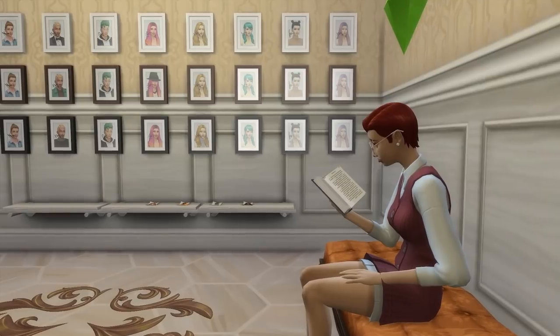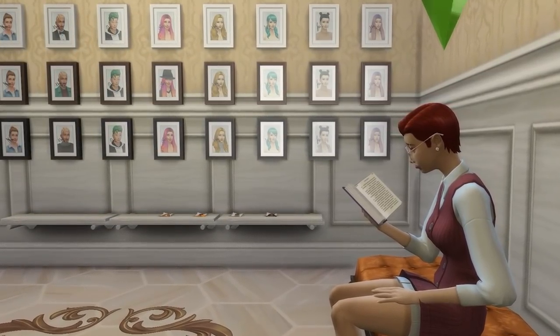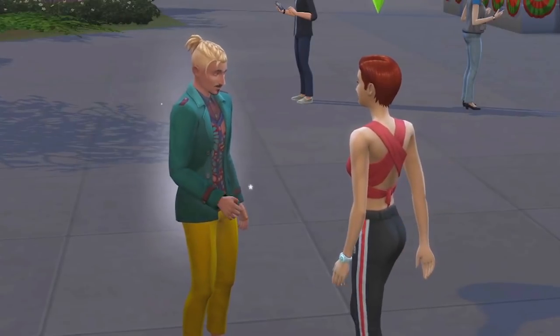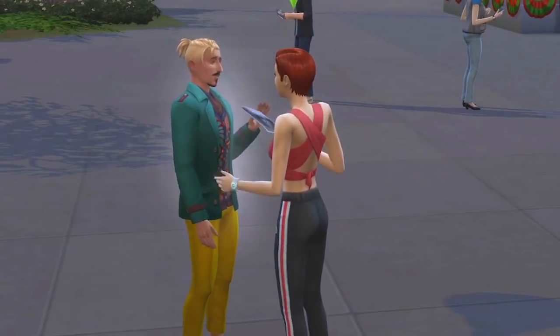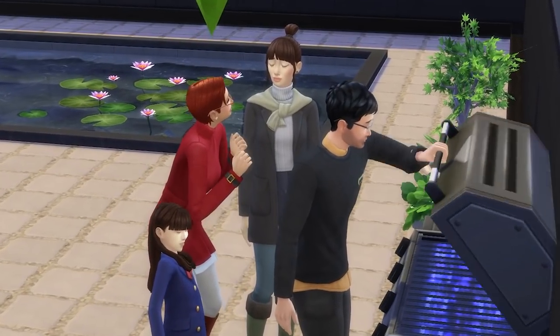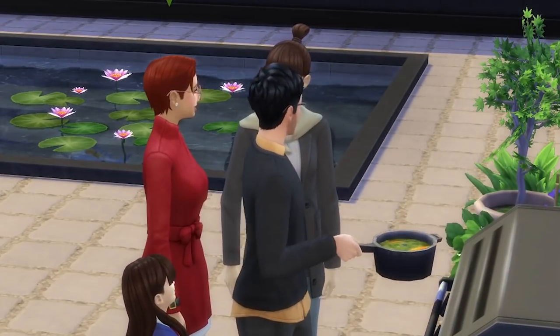You're going to need a few autographs for your autograph room. You'll want to head out to celebrity hotspots, or even just general community lots, and try and track down celebrities. If you want to add to the realism, you can even set up vacation homes and then go on holidays in different worlds where celebrities live, with the goal of getting their autograph.